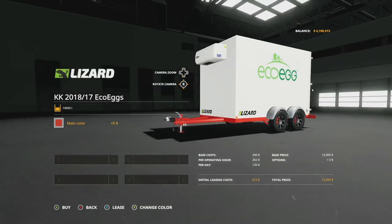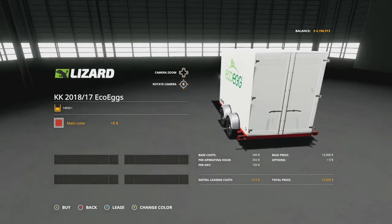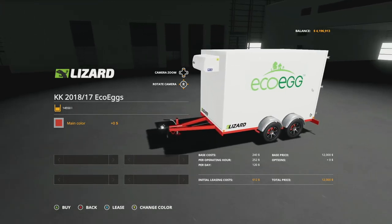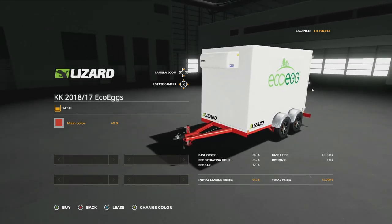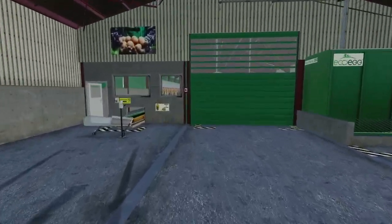If you guys are on consoles, these are made so you can put down a couple at the same time, which I highly recommend if you're looking for chickens. Additionally, you've got the KK 2018-17 Eco Egg auto-load. You can change up the color of the frame and nothing else. It's described as a trailer for automatic loading of egg boxes — basically auto-load. This is going to take a total of five slots and holds 14,550 liters.